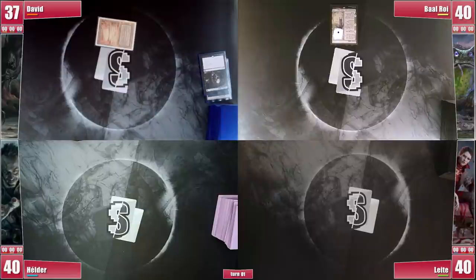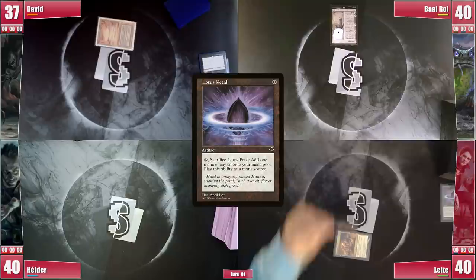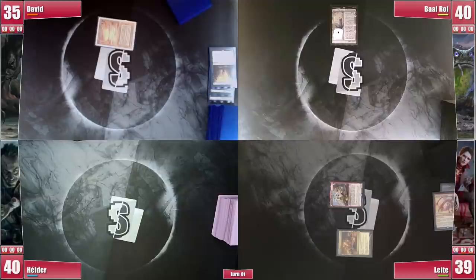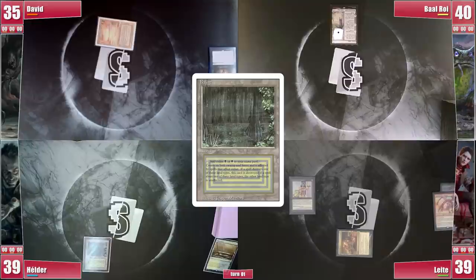Laid plays a City of Brass and casts a Lotus Petal. He dashes in Ragavan Nimble Pilferer, attacking David right away, gaining a treasure and exiling David's top card — an Entomb! He doesn't think twice and casts the Entomb to find his Worldgorger Dragon into the graveyard. He still casts his Lanzai Diamond, then Ragavan is returned to hand and he passes. Hélder plays a Marsh Flats, cracking it for a Bayou, then casts Deathrite Shaman and passes.